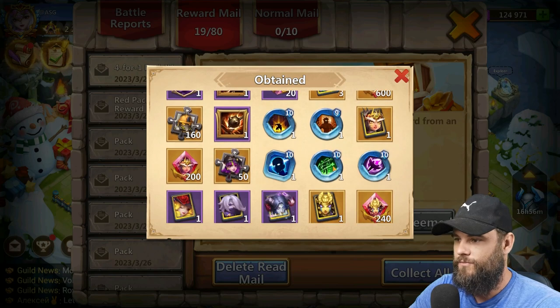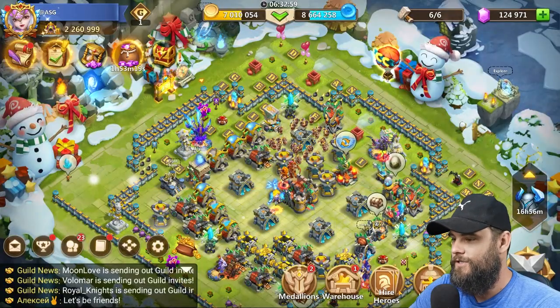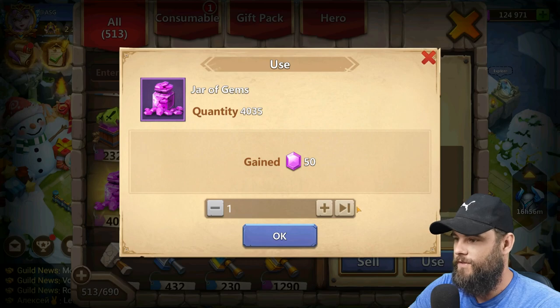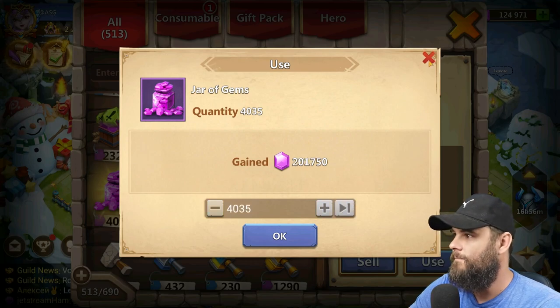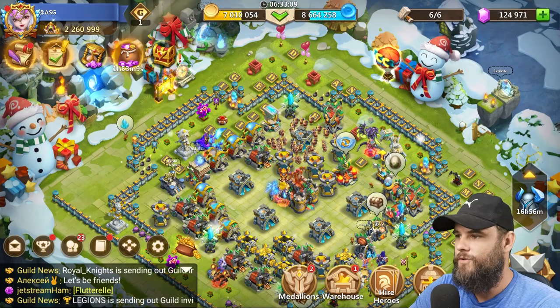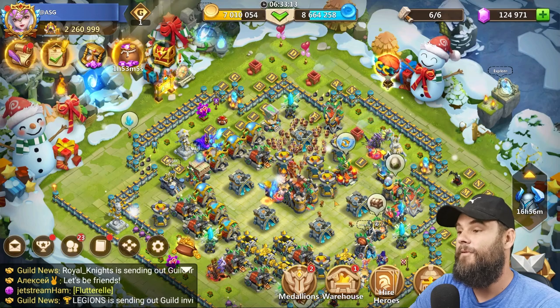There we go — four thousand jars of gems, four of each, three oh five seven, and then all the rest. We need to check how many gems we have right now. Four thousand and thirty-five — back up to two hundred thousand, back over three hundred thousand gems. We're gonna do some veins to see if we can get anything better.